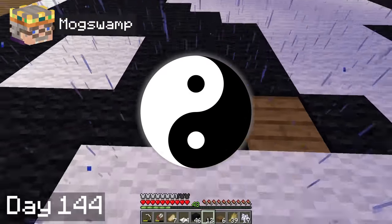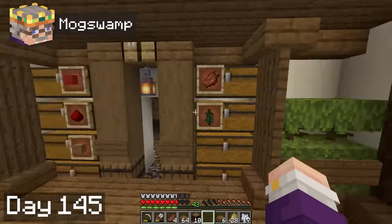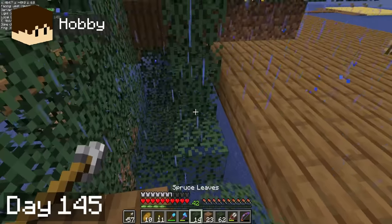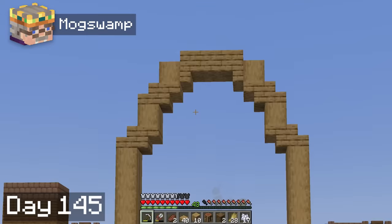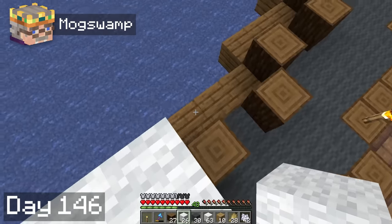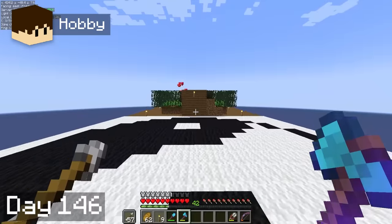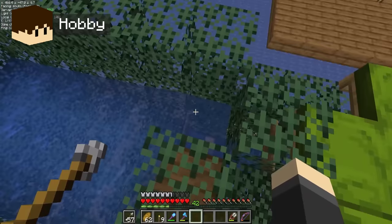The yin-yang represents Hobbie and I, but I don't know who's yin and who's yang. On day 45, we were officially out of our wood supply. Hobbie finished the villager breeder, and I began to upgrade the side buildings a bit, and made the horrifying discovery that they don't match. I spent all day fixing this on day 46, while Hobbie did some decorating with his fancy emerald blocks and confirmed that the villager breeder was indeed working. We got a baby villager.